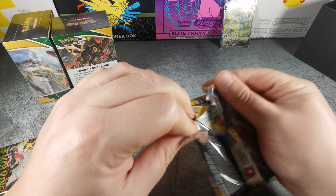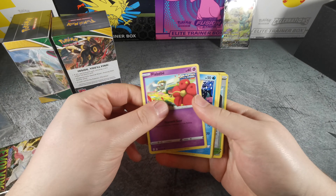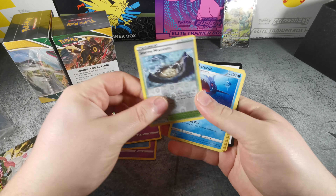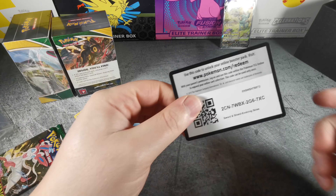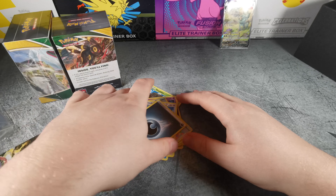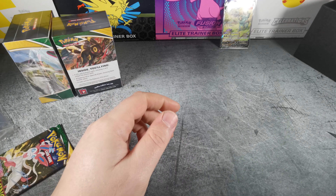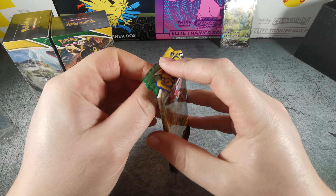Let's find them. Carvanha, Dwebble, Mareep, Drowzee, Stormy Mountains, Sharpedo. Alright, I gotta get a better system for setting those off to the side.